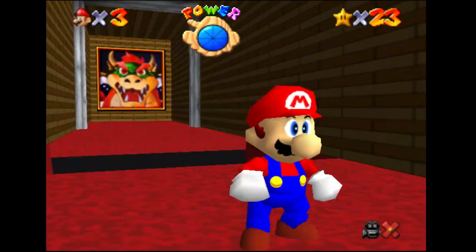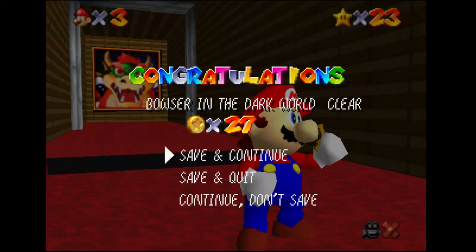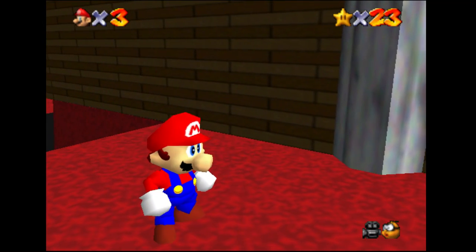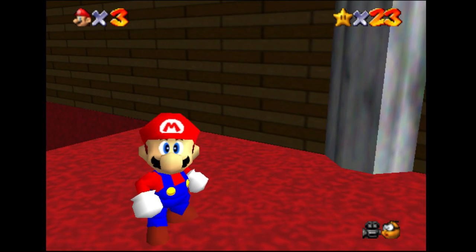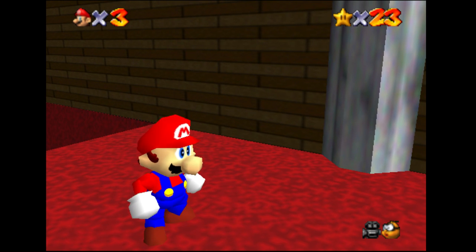This key opens the door, obviously. I'll show you what that leads to next time. But for now, this has been Show Money, this has been Super Mario 64. Free lives, and I'll see you later. Bye.